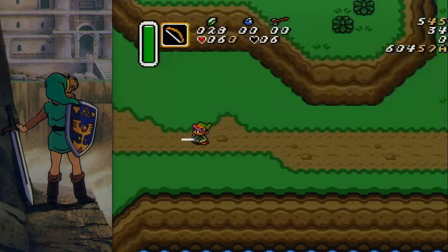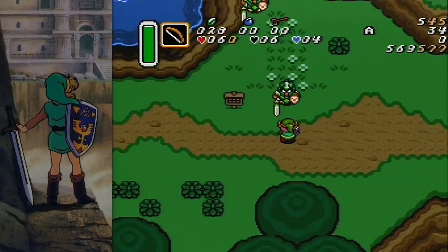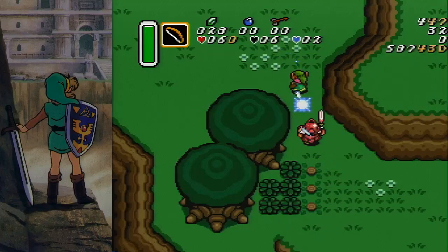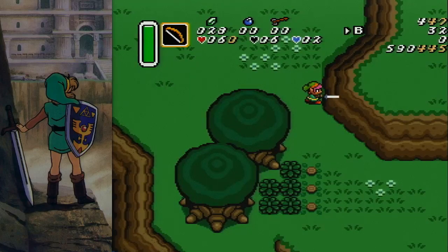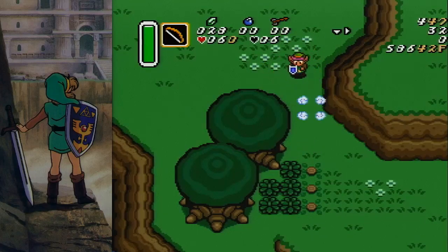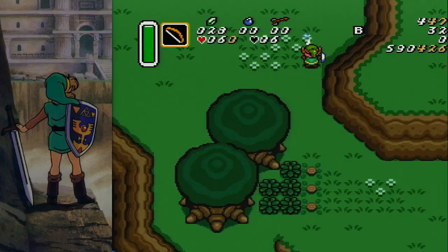I'll break it down real quick. What I do here: I cancel upright as soon as Link is next to this wall here, and start loading a sword charge. You need to do a spin speed here, so this is gonna be Japanese 1.0 only. I believe the coordinates that work are 425, 426, and 427.